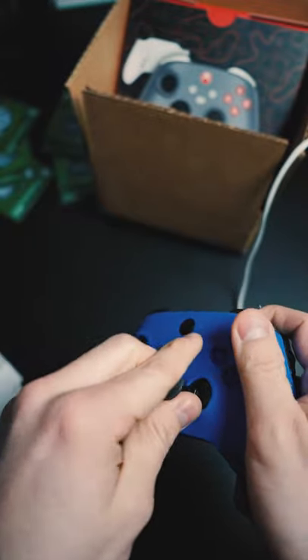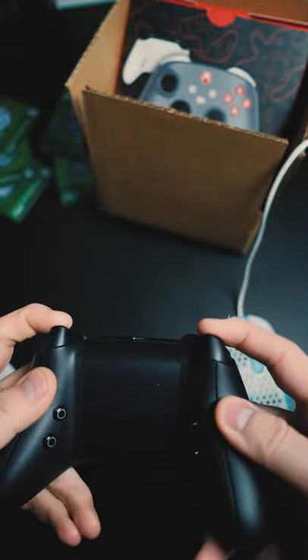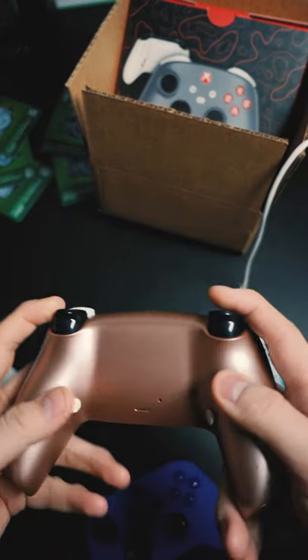Swap pull thumbsticks, change the height, depth. But mouse click triggers are definitely the biggest benefit in my opinion. Check out cinchgaming.com — also available on PS5.